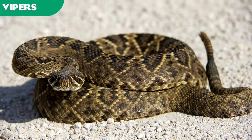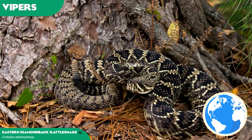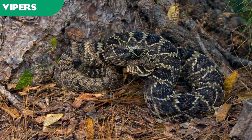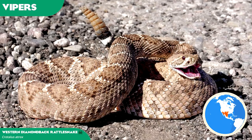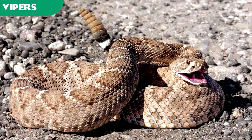Diamondback rattlesnakes are iconic vipers from North America, famous for their distinctive namesake patterning and the rattle on the end of the tail which they vibrate as a warning sound. The eastern variety inhabits southeastern United States and is the largest rattlesnake as well as the heaviest venomous snake in the New World, though not the longest, as that mantle goes to the South American Bushmaster. The western species is responsible for the majority of snake-related fatalities in the United States and Mexico, where it usually inhabits dry, open, and rocky terrain such as deserts, scrublands, and grasslands. Rattlesnakes are extremely prevalent in captivity, where they have become an expectation to be showcased in zoos. The two interchangeable diamondback species are considered archetypal of the group.